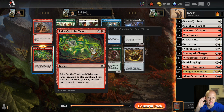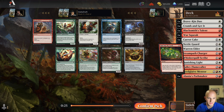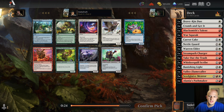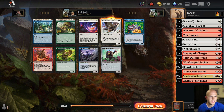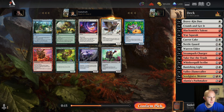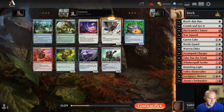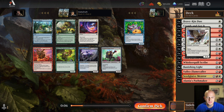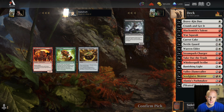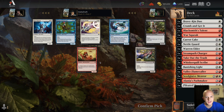Take Out the Trash — not bad. Why are all the squirrel cards coming around in pack three right after I decided not to go that direction? Crumb and Get It, Provisioner, and War Squeak. I'll take the Provisioner as a top end — it puts a counter on something and triggers valiant. We already have War Squeak, Screech Squeak, a Crumb and Get It, and a Bravekin Duo to trigger valiant. Let's take the creature. Then Banishing Light number three and Cash Grab again.